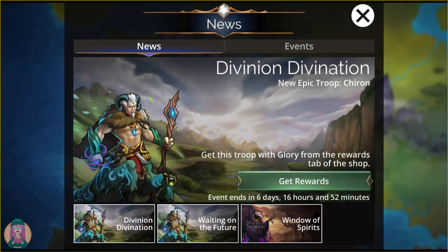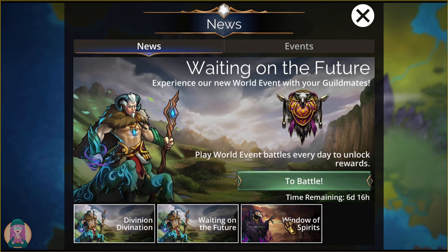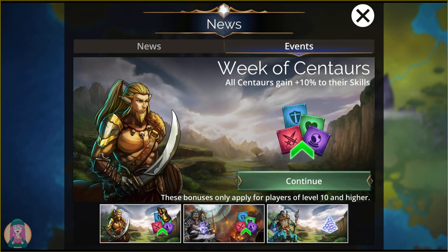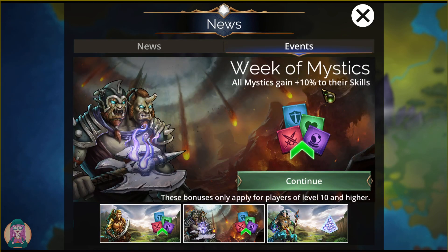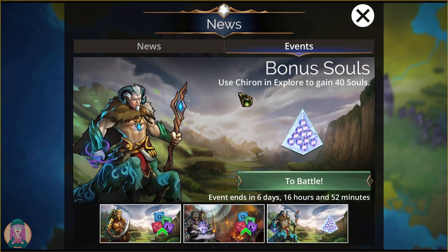As far as events this week: centaurs get plus 10% to their skills and mystics also get plus 10% to their skills, so a centaur mystic gets plus 20% — they do stack. Chiron in Explorer gains you an extra 40 souls per battle.